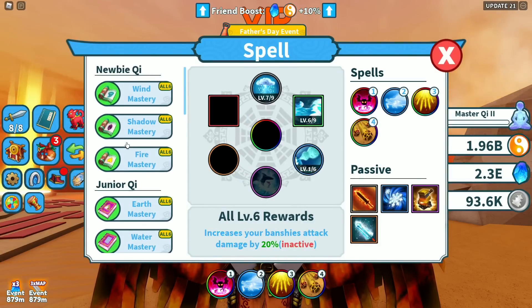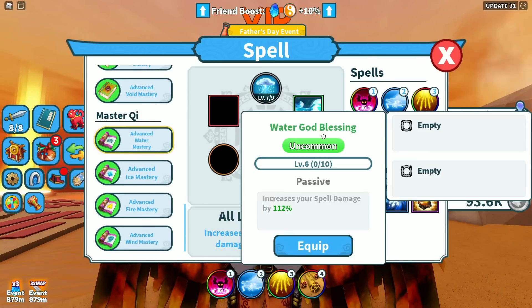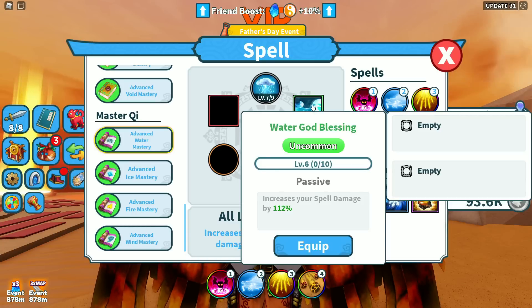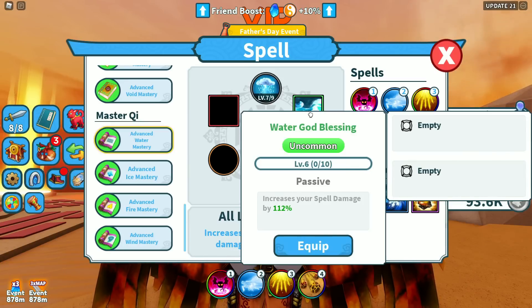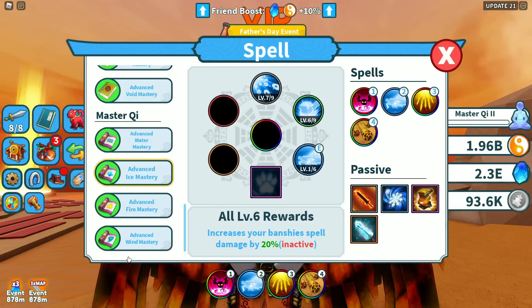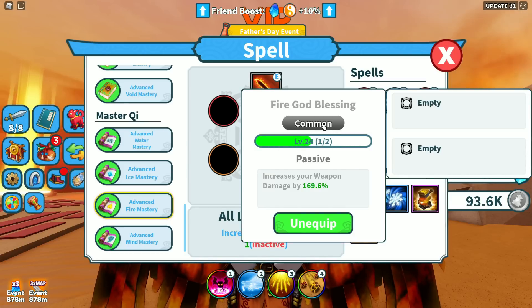With this update we officially have a new set of Master Chi spells — we now have Newbie, Junior, Advanced, Expert, and Master tiers. There are a bunch of new spells unlocked. Shark Attack looks actually pretty decent. The big standout is Water God Blessing — that one is super super OP. I'm kind of glad we got that. There's also a lot of stuff in here to improve your banshees and pets.